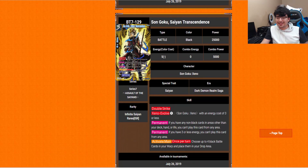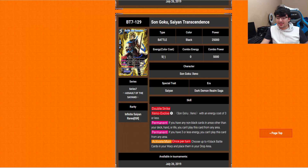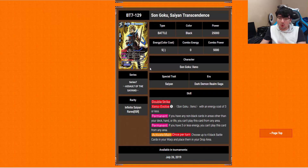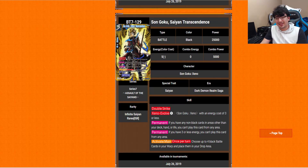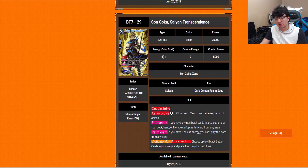Finally, Son Goku Saiyan Transcendence has Double Strike and Xeno Evolve 1 on top of a Son Goku with energy cost 3 or less. Important permanent: if you have 3 or less energy, you can't play this card from any area — so you can't just play the 1-drop Goku then immediately slap this on top next turn. Fortunately, that restriction is there — and I understand it because it might be a little busted otherwise. The Activate Main: choose up to 4 black battle cards in your warp and place them in your drop area — definitely helps with the Overwhelm strategy a lot.